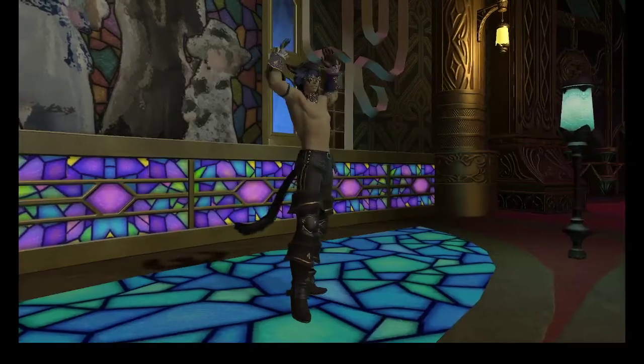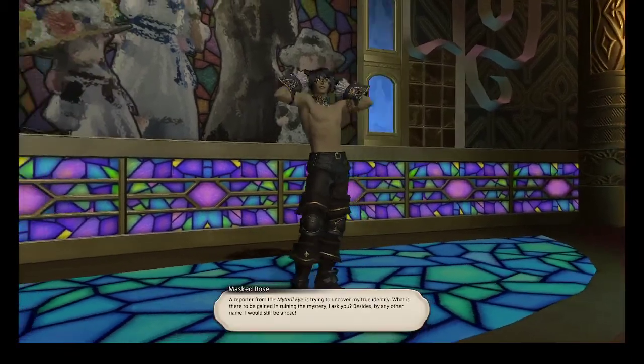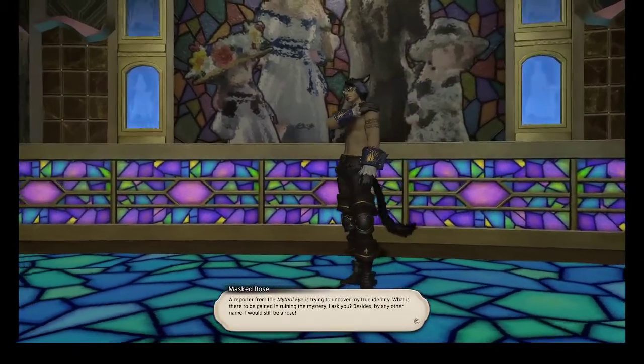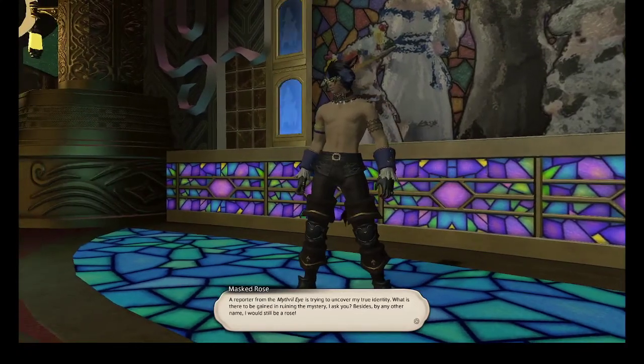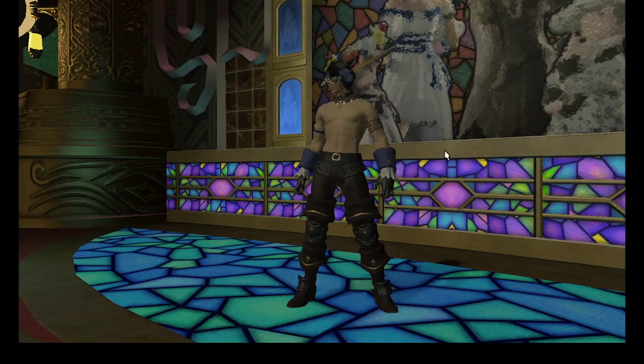Again, the items needed this week are the Charlian Goggles, which can be bought from the Gold Saucer Attendant, any dyeable body with Royal Blue, and any dyeable hands with Royal Blue as well.